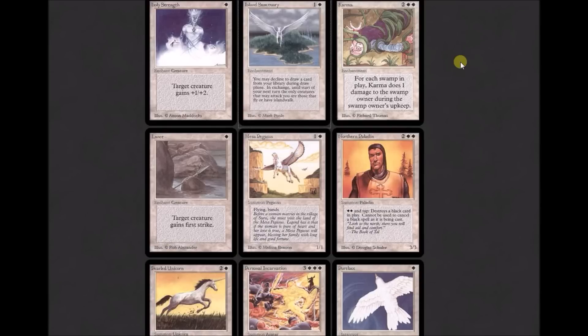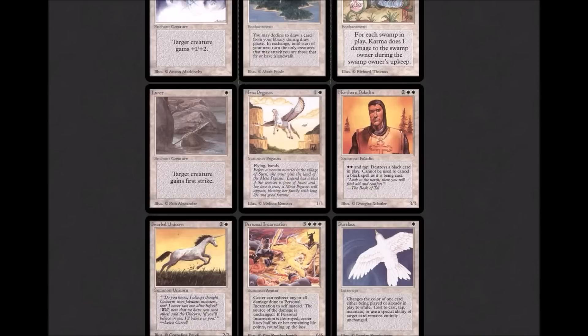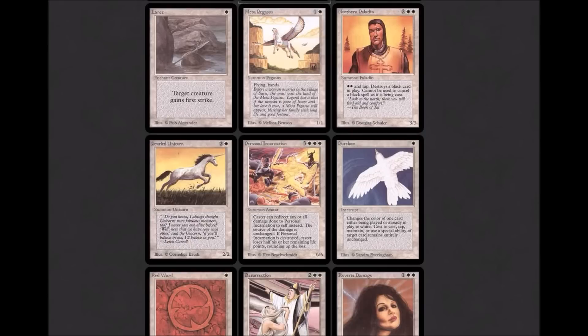Karma: I have some experience with this because I played pretty heavily during the Necro Summer timeframe. Karma — not the best option, but it was one I could afford. Two white, two colorless: 'For each swamp in play, Karma deals one damage to the swamp owner during that player's upkeep.' It just dealt a lot of damage, and those were a lot of black decks — basically 99.99% of the time. Lance is another enchant creature from white: target creature gains first strike.